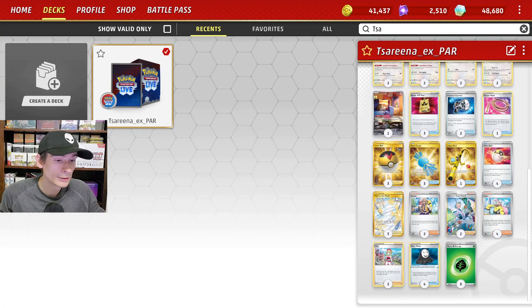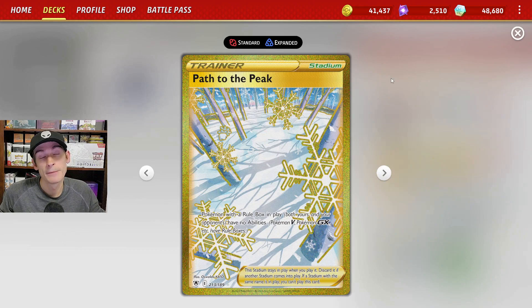We are also running Path to Peak. This is probably one of the best Stadium cards in the format — it shuts down all of your opponent's Pokemon that have rule boxes. It applies to you as well, but since we aren't reusing any abilities this really isn't going to affect us, and it will be mostly slowing down our opponent.